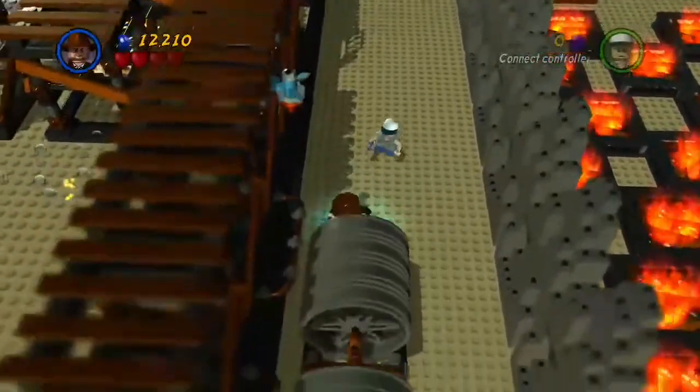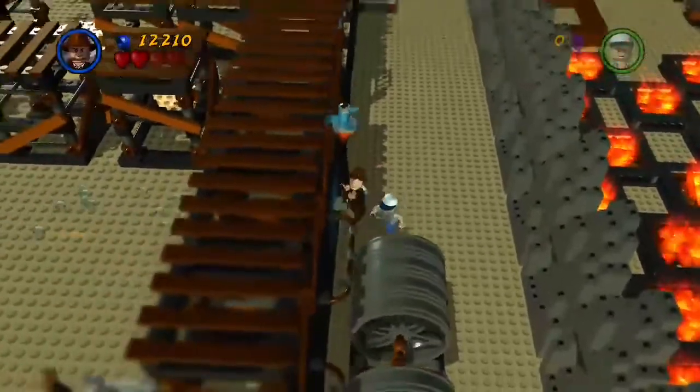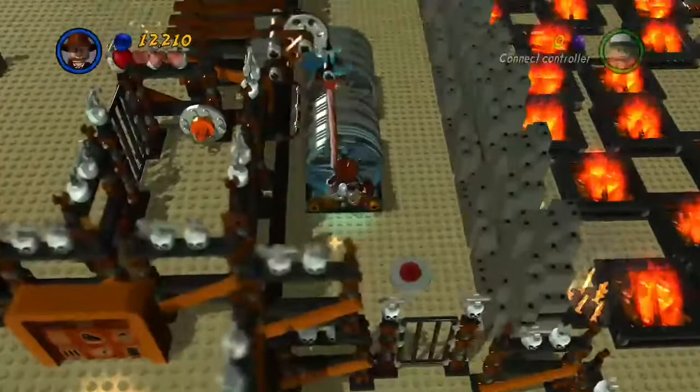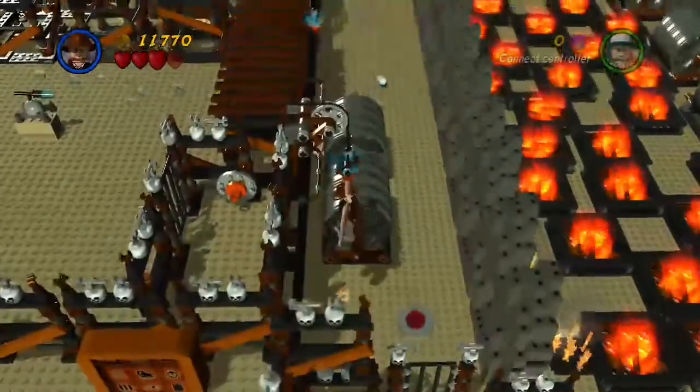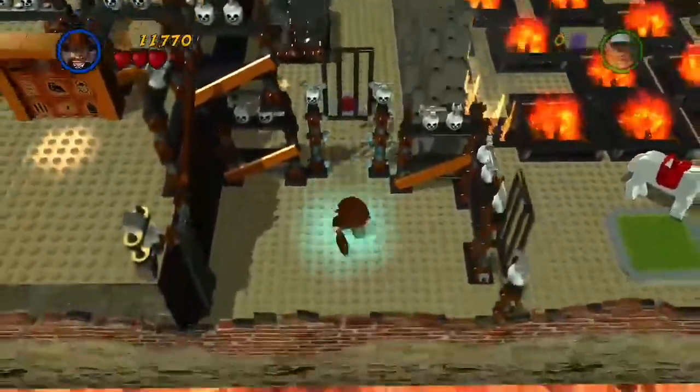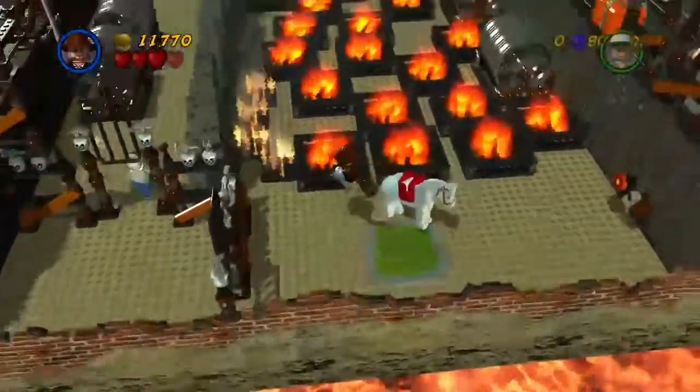Now we're into the second episode. This represents kind of the sand crawler chase, so you gotta jump quick before those rollers murder you. Once you get on the pulse switch, you need the combination of the pulse switch and this button being pushed by your second player to open the door here. Now you can return back to the beginning of the level.